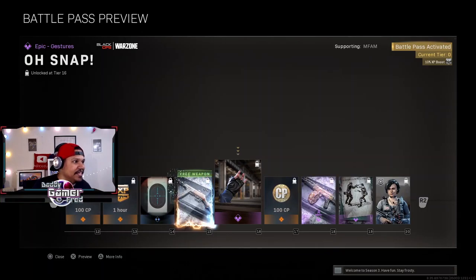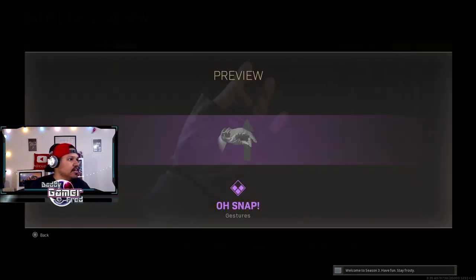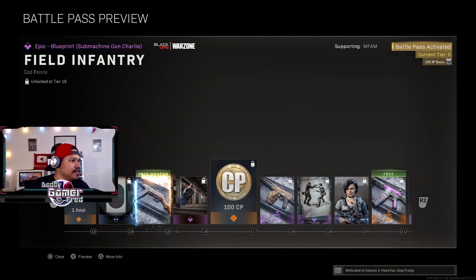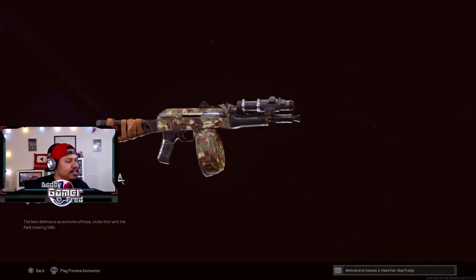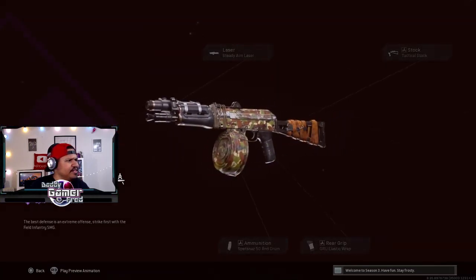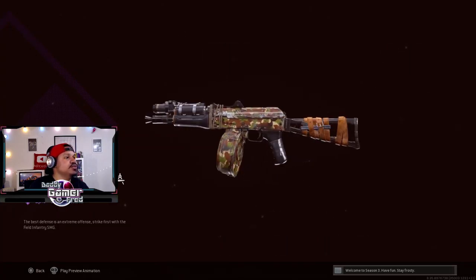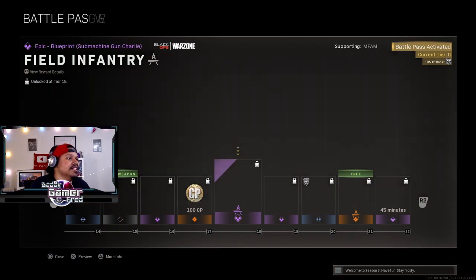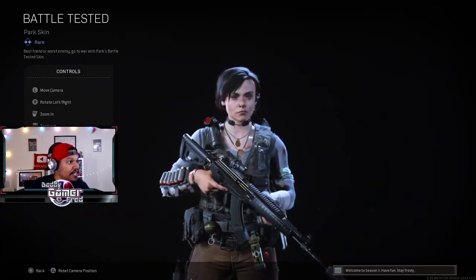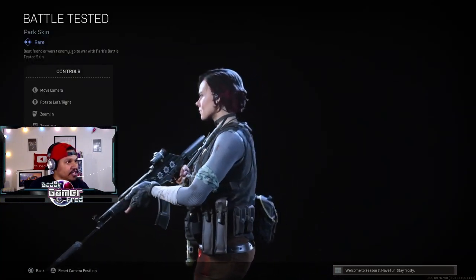A gesture — don't care. CP points — I'll take it. What is this? A blueprint for the AK-47U. The AK-47U is usable, so that's cool, but it just looks like a camo we already have.